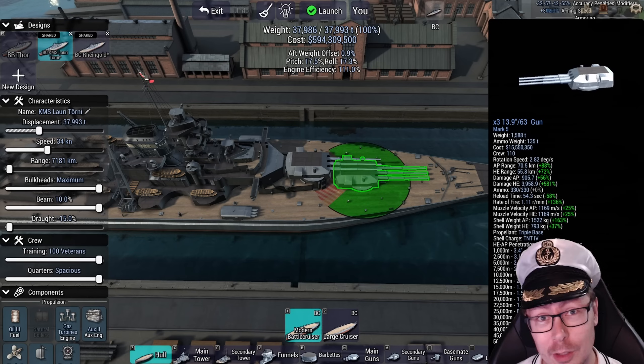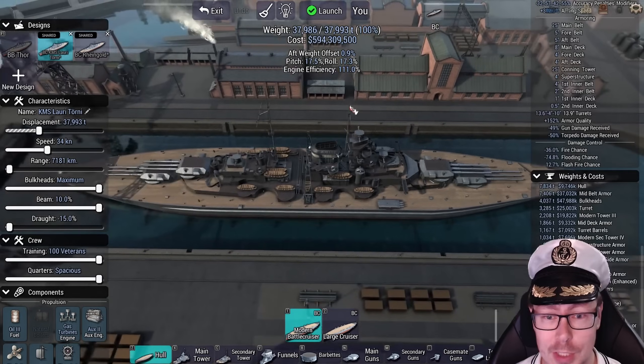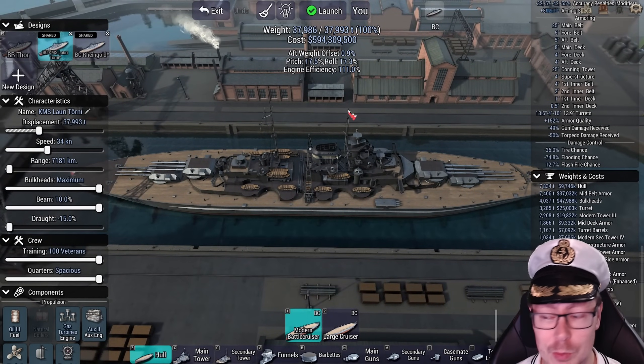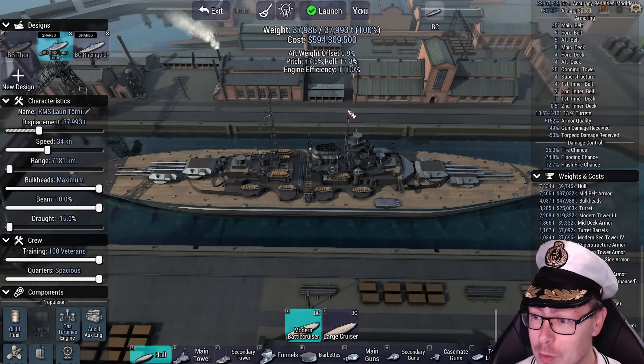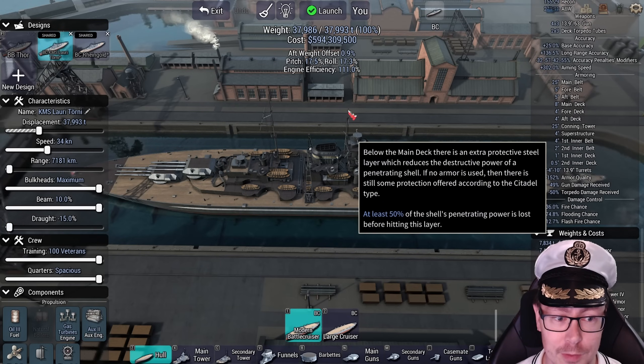The reload's a bit on the low end at 54 seconds, but that's the trade-off for having those really long barrels. She has 12 of those guns and zero secondaries — nothing like that. Makima bulkheads, wider platform, but lower draft. Interesting — how is that going to affect the ship?